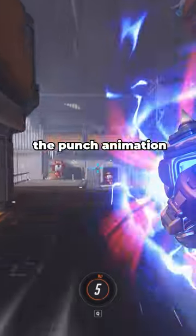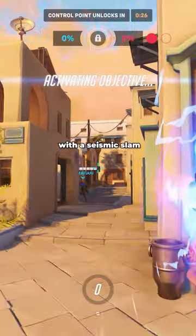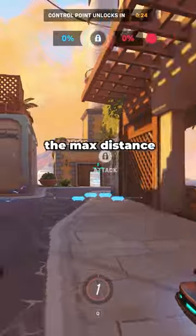First, punch jump. When punching with Doom, you can jump during the punch animation to cancel it and ride the momentum of the punch. You can also combo this with a seismic slam to get the max distance with this tech.